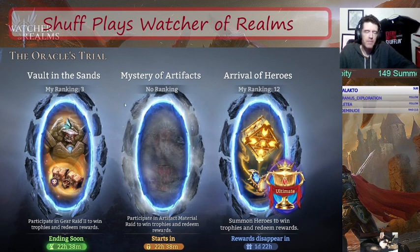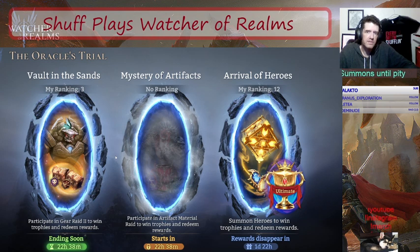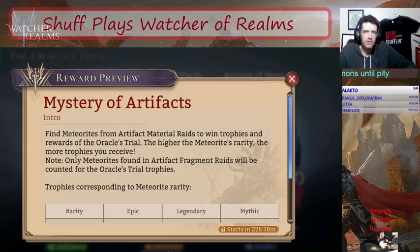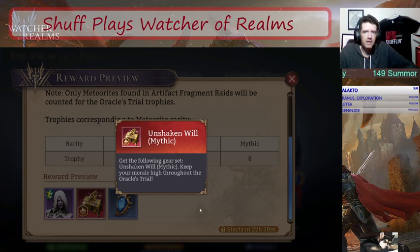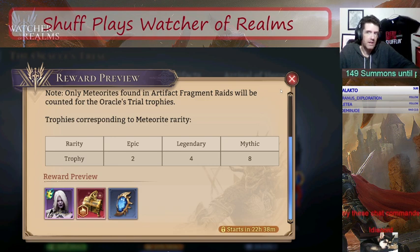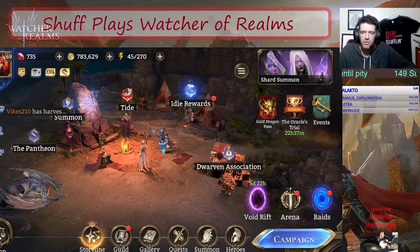The biggest news and probably the reason why you clicked on this video is we have two new gear sets coming to Watcher of Realms. These sets do exist on the forerunner server - it took me some digging but I did find them. If you click on the Mystery of Artifacts event and scroll to the bottom, you can see Unshaken Will, which is a mythic ascended set we do not have yet. This set is only available in tournaments and events.